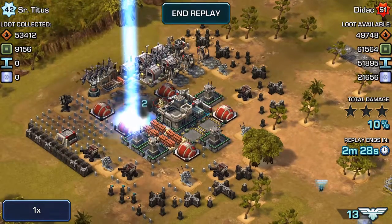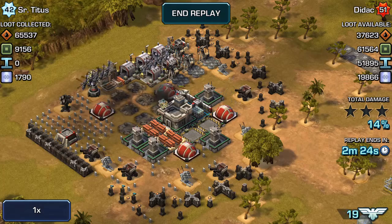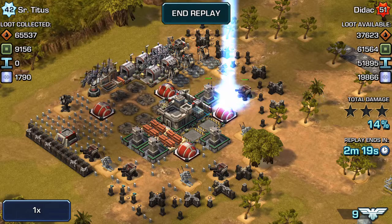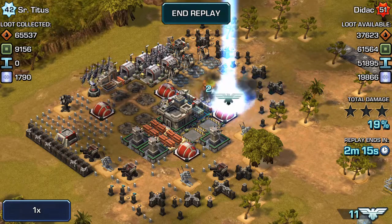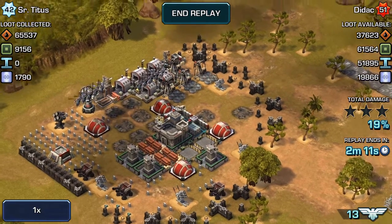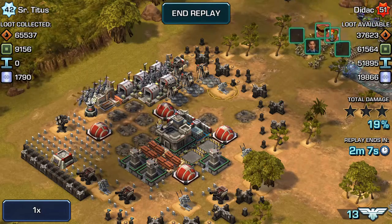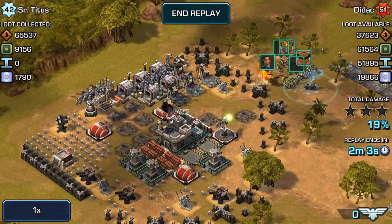And here I'm going to bring in an orbital strike to clean up a little bit more. That orbital strike was free because my base currently has an ion cannon built there. And here I'm going to pay one of ten command points to take out another artillery and the patriot missile. Clear to engage! Let's do it! And that was a defensive tower — that was my mistake.